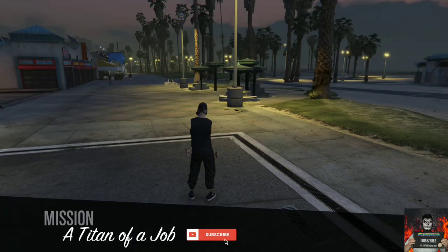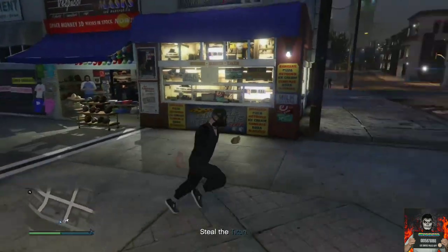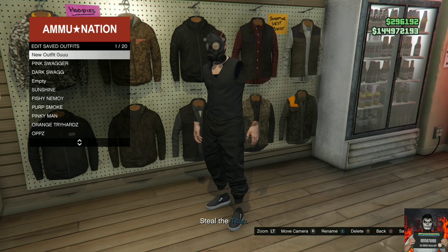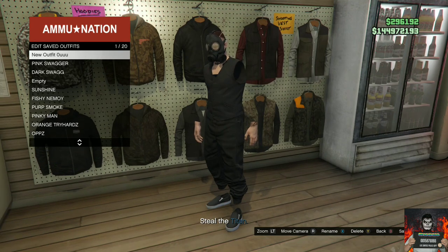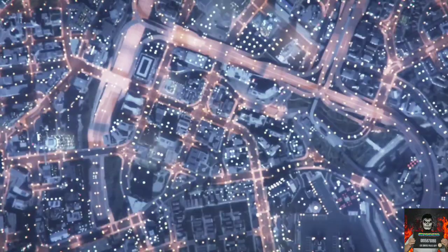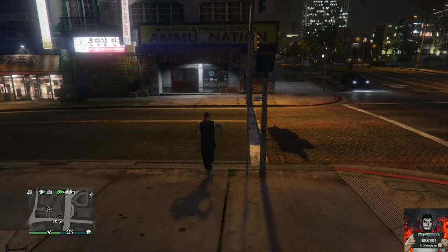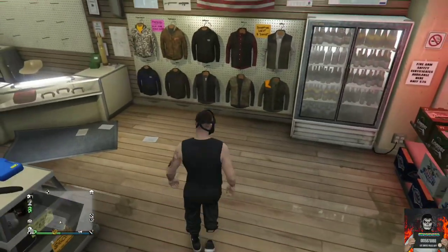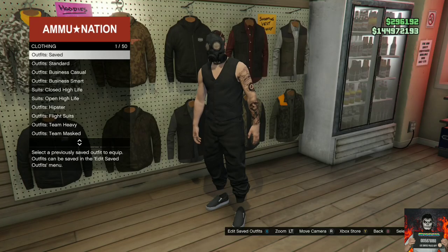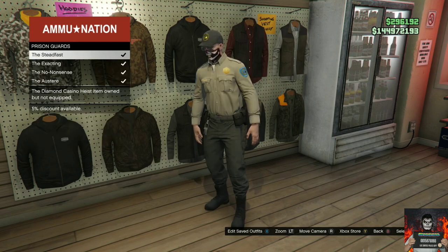Make your way over to the closest ammunition store near you and save this as an outfit on slot one once again. Back out from the outfit section, pull up your phone, go over to the jobs list, and quit the job to the jobs list. This should spawn you back into the last session. Once you load in, make your way over to the Hawick Nations store and go over to the outfit section.